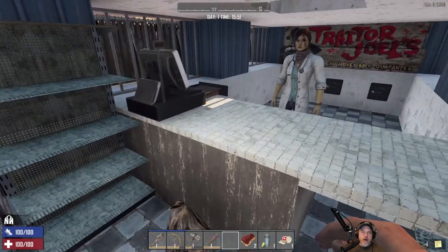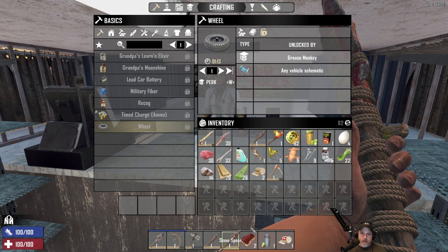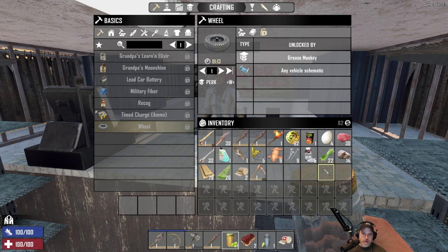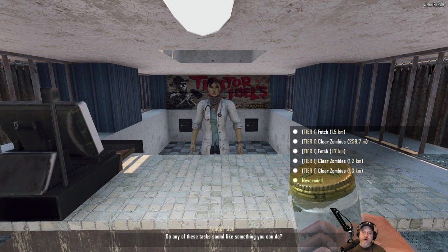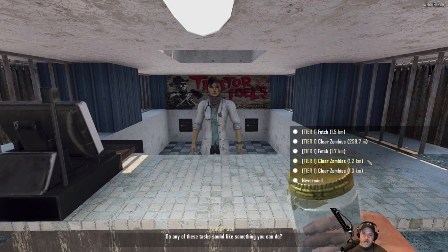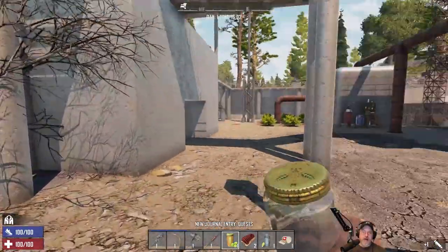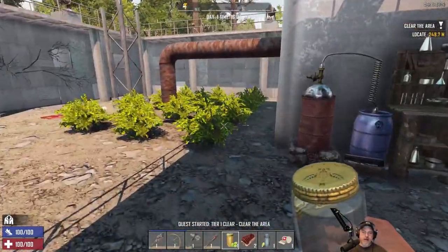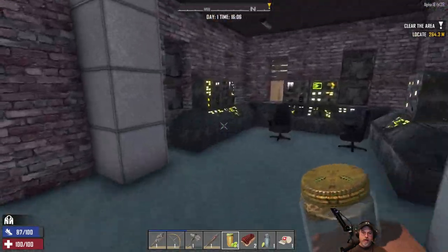There's kind of cool story stuff in there. All our trading is done for now. We should keep a beer on our toolbar in case we get in trouble. Let's go ahead and take a job — there's no buried treasure quest, so let's take the clear zombies quest since it's close by. Now the next order of business is figuring out where we're going to set up our base — I want it to be near water.